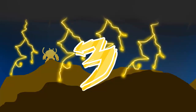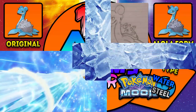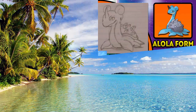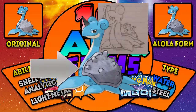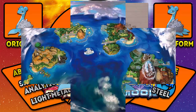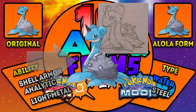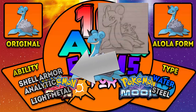Number 3: Lapras. Lapras has a Water/Ice typing which I don't think would fit Alola's tropical theme as well. That's why I think Lapras should turn into a Water/Steel type, with the icy shell turned into body armor and a steel horn instead of the normal stub. It also gets abilities that complement its steel typing. Type: Water/Steel. Abilities: Shell Armor, Analytic. Hidden ability: Light Metal.